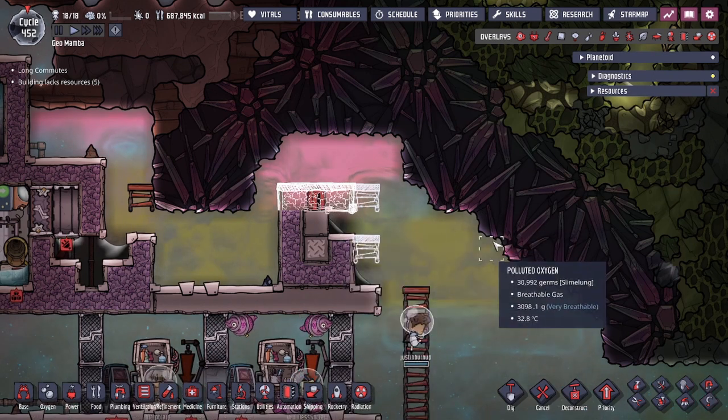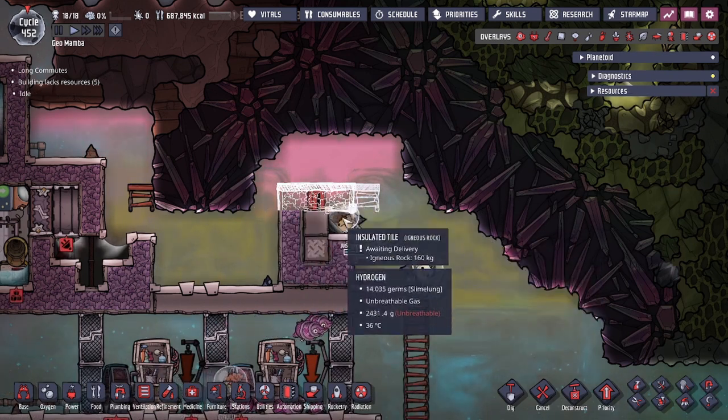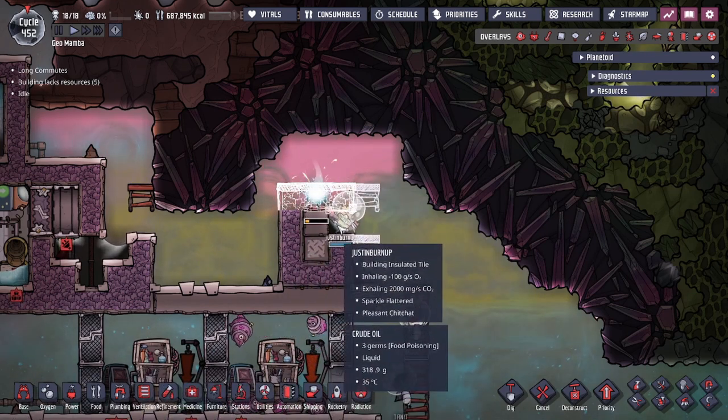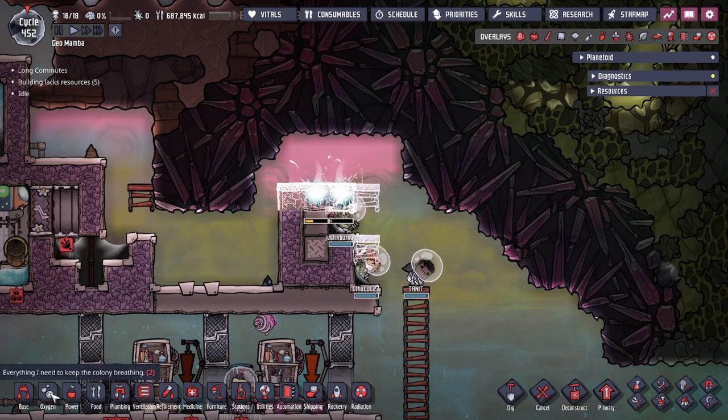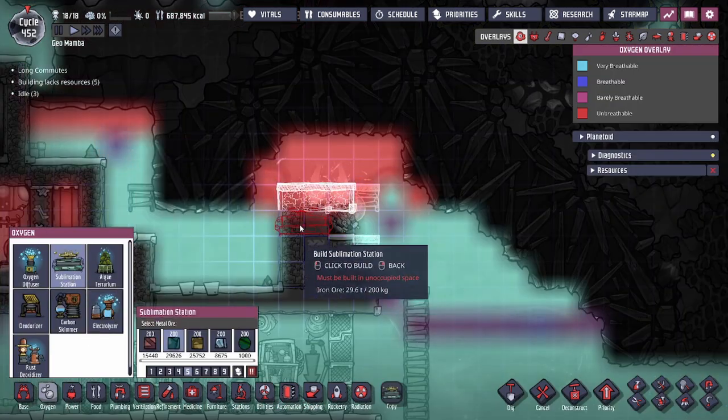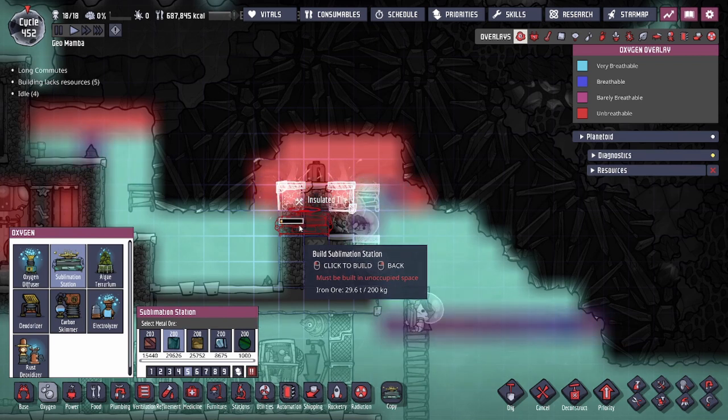Then we're able to build, standing on this tile, the chute for the food storage — and that's how we do that. A lot of the time, that's exactly how you're going to want to build something like this, especially if you're trying to build the same design with a one-drop lock for the sublimation station.